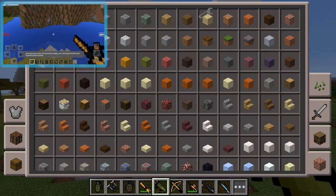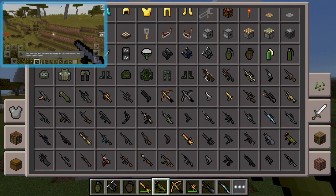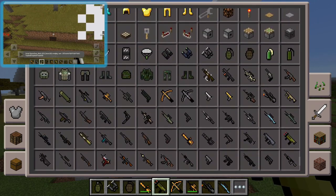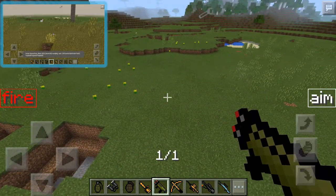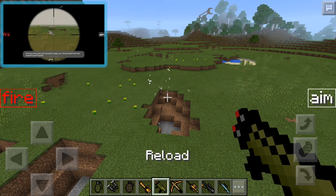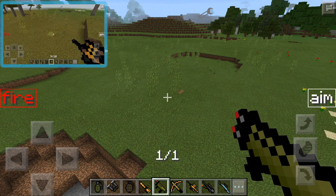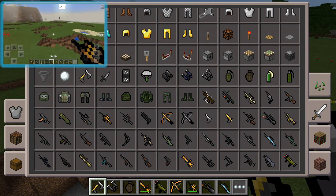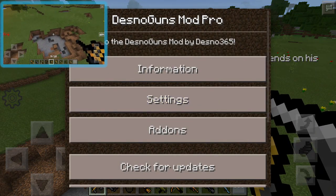The next gun is the multiple rocket launcher. The regular RPG is available too but it's a bit basic compared to the multiple rocket launcher. When you fire the multiple rocket launcher you only get one ammo shot, but as you can see it's absolute destruction. You can change it to unlimited ammo in the settings. The ammo does come out — it's just so fast you can barely see it.